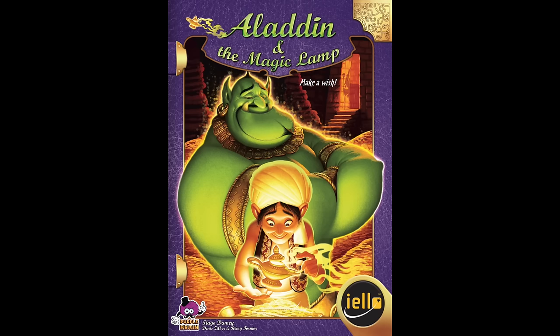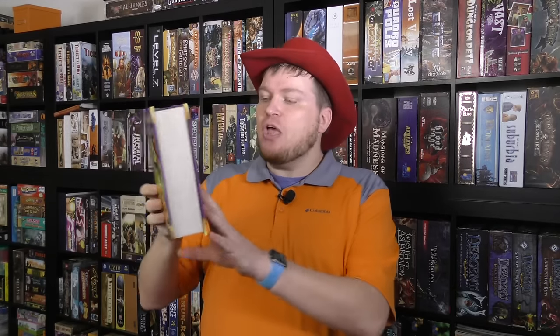And now, it's time for another Dice Tower Review with Tom Vassell. Hey folks, today we're taking a look at Aladdin and the Magic Lamp. This is a game from the Tales and Games series. They all look like books. They're all done by Yellow, and they're kind of marketed at kids, although they're not just kids games.